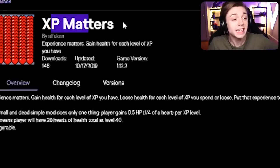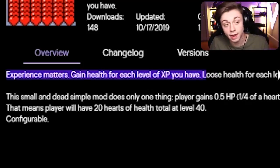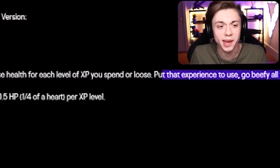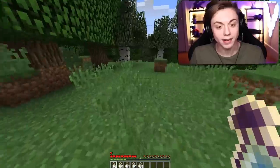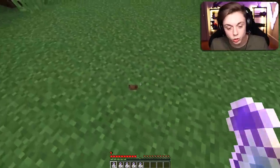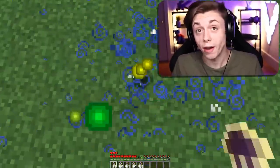First mod is XP Matters: gain health for each level of experience that you have, lose health for each level of XP you spend or lose. You can literally kill yourself with it. I got one level — there's my extra health. I thought I would gain health a little bit faster than that, but it's honestly not that bad. I'm level two and I have an extra half a heart.